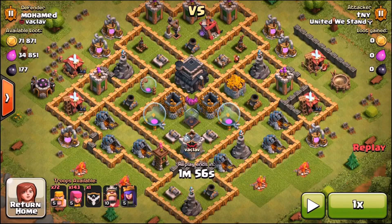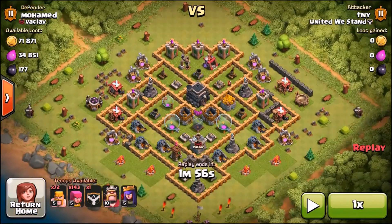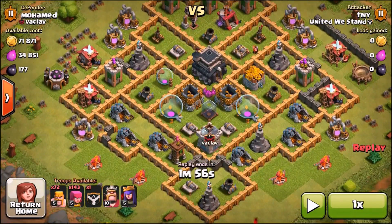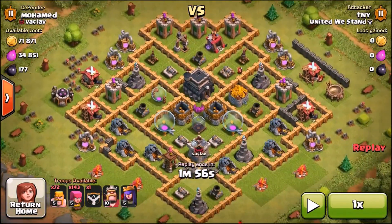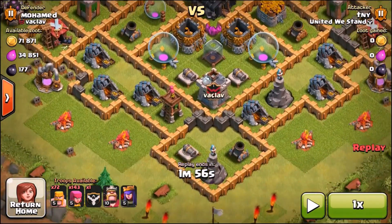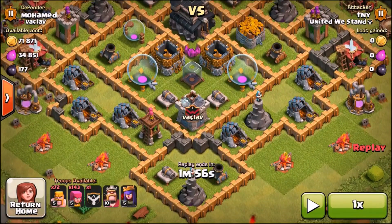The base I just showed you was one of the weirdest bases I've ever seen - I've seen a few worse ones in terms of weird storage placements, but I haven't managed to record them. This next base is one of the worst I've seen in quite a while. You do get a lot of rush bases, but this is a Town Hall 9 and he doesn't have one Town Hall 9 feature - he hasn't got X-Bows, and literally all of his things are like level 1, 2 and 3. His cannons are the highest and they're like level 5 or 6.